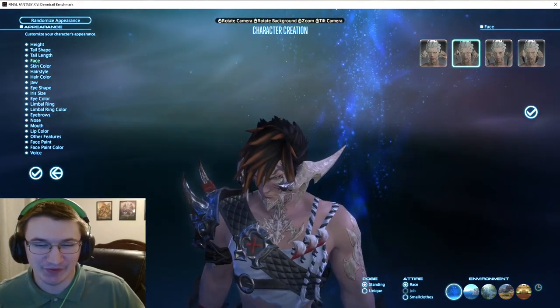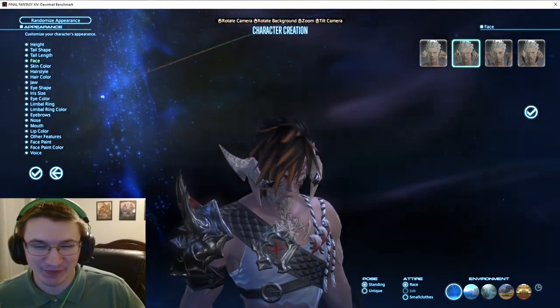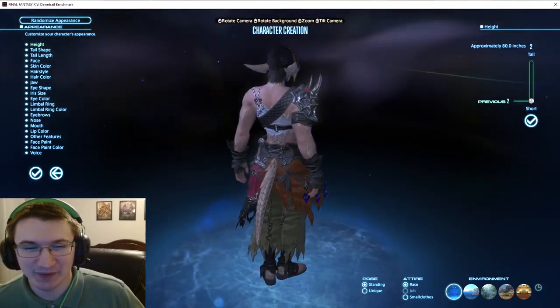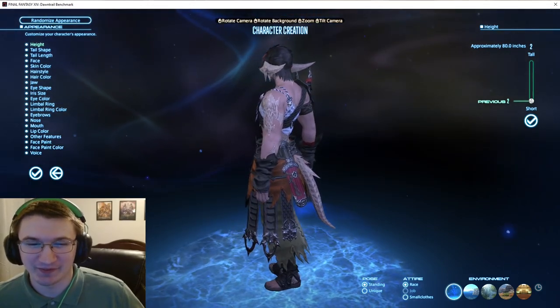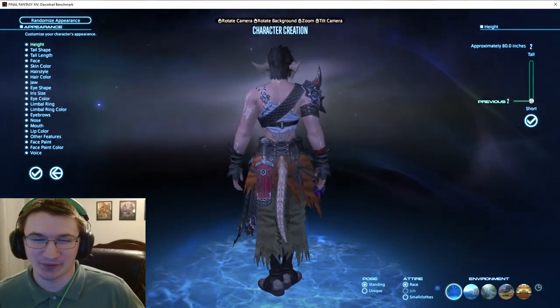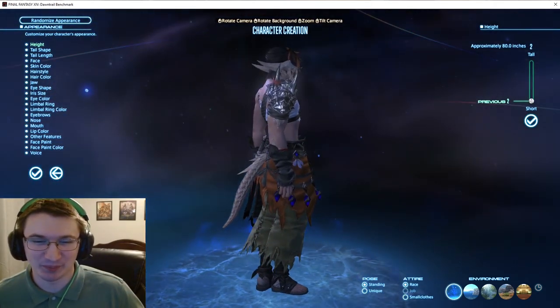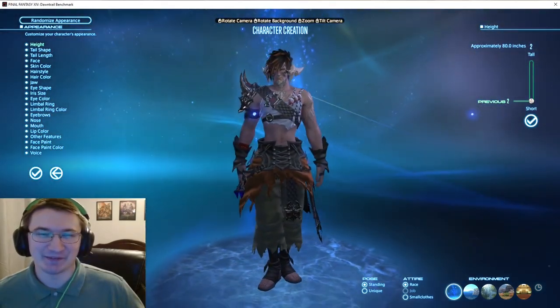Looks like the starting race armor sets are updated too. Especially it looks like more objects have been added, maybe? I don't remember stuff like the sword on the back being there before. The coloring of these blue crystals looks really good. Alright, looking good.